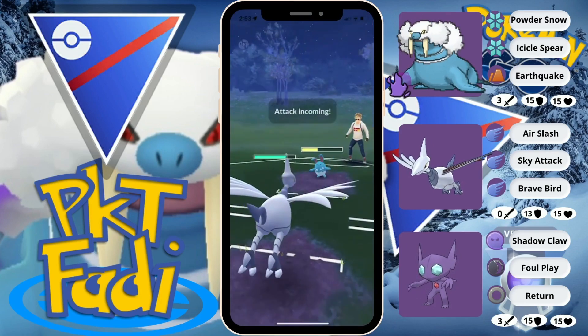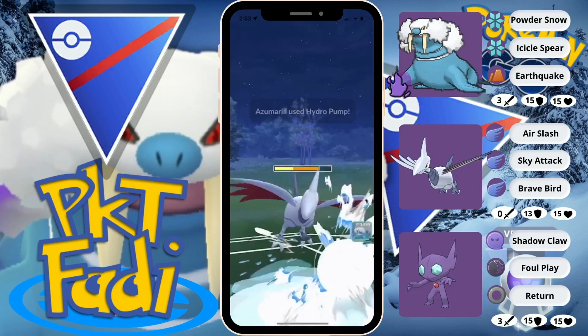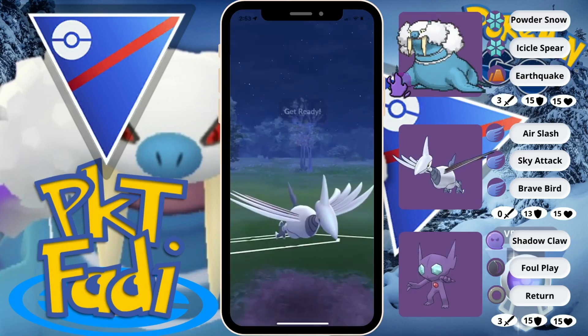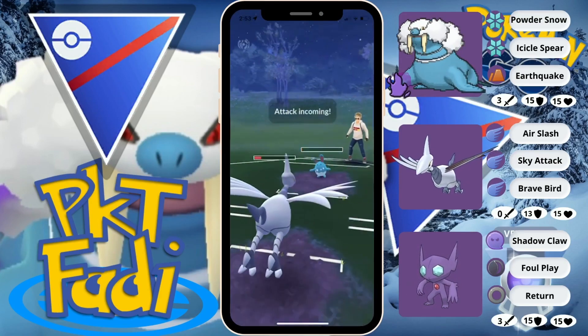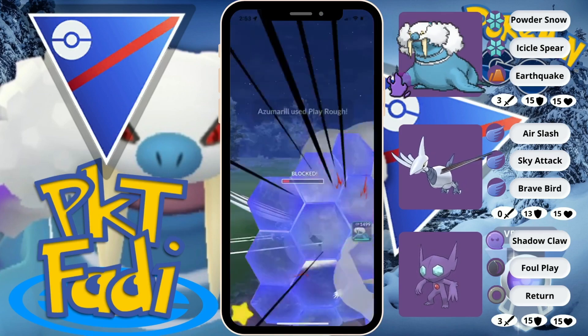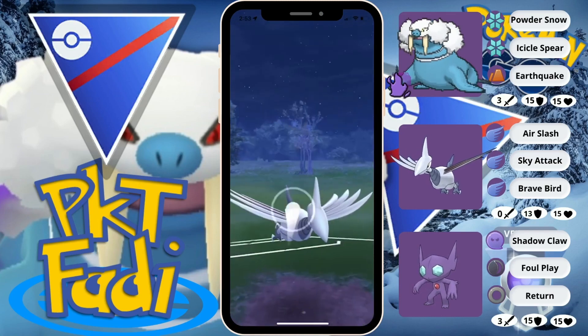Now we're gonna start building up a ton of energy. Do have to watch out for a potential Hydro Pump. And I think my opponent is running — yep, there it is — the Hydro Pump. So now we're just gonna farm a bit more, go for a Sky Attack, and we're gonna farm down even more. Seems like my opponent is gonna be able to get to a move. We're gonna be shielding here — shielding the Play Rough. And we're gonna Sky Attack pretty much anything that comes in.